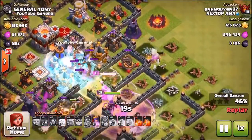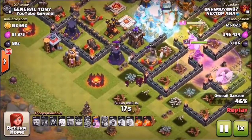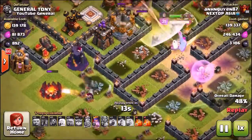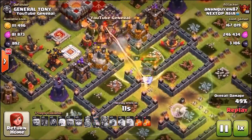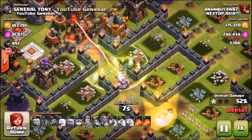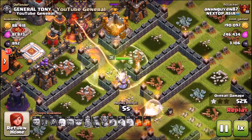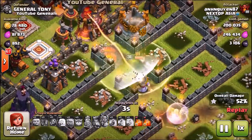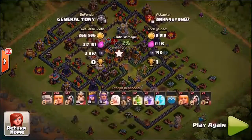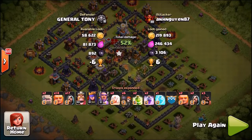The level four inferno tower has just been frozen — are they gonna be able to take it out? If it goes down we may lose the town hall. A little pack of wizards on the left hand side gets taken out by my wizard tower pretty easily. The enemy king goes down, and the grand warden falls as well — all that's left is the enemy queen. We managed to defend the town hall, but unfortunately we lost all four gold storages and the dark elixir.